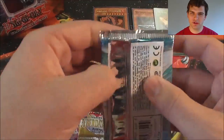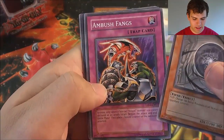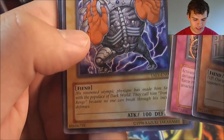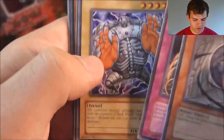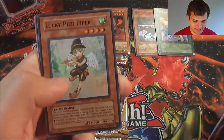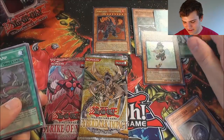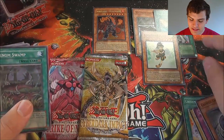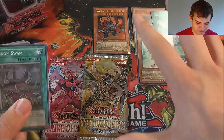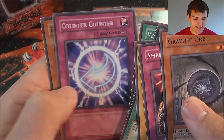Now let's go to Tactical Evolution — two foils out of two packs. We have a Gravitical Orb, Ambush Fangs, Ranked Gatekeeper of the Dark World — his renowned Olympic physique has made him famous within the populace of the Dark World. Cocoon Party. And oh baby, that's three Super Rares out of three packs — Lucky Pied Piper! This is getting pretty epic. I don't know if my average is going to be one foil per tin after this; just a while back I had like four foils out of five packs in one tin too. Venom Swamp, Chrysalis Chicky, Countta Countta, and Phantom Cricket.